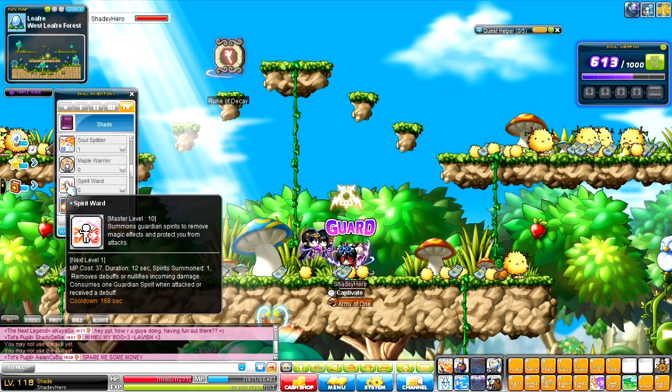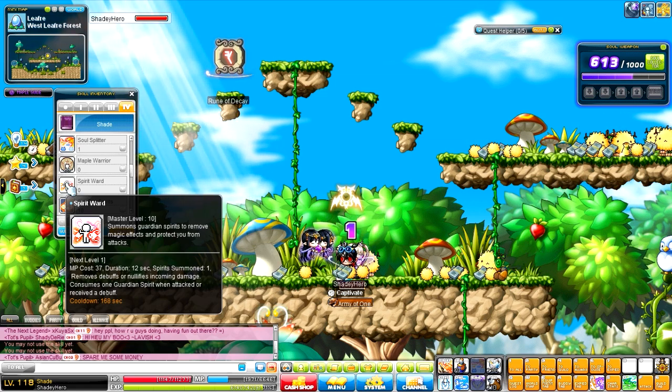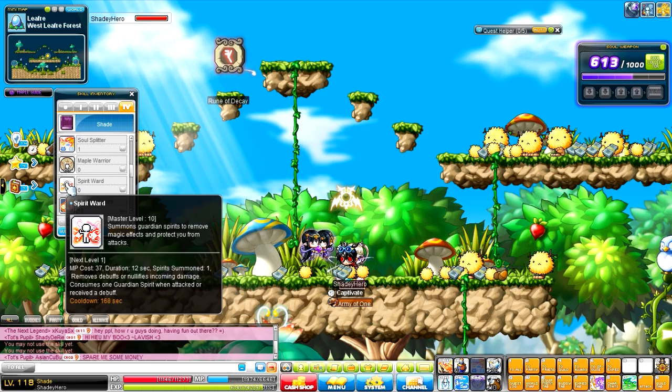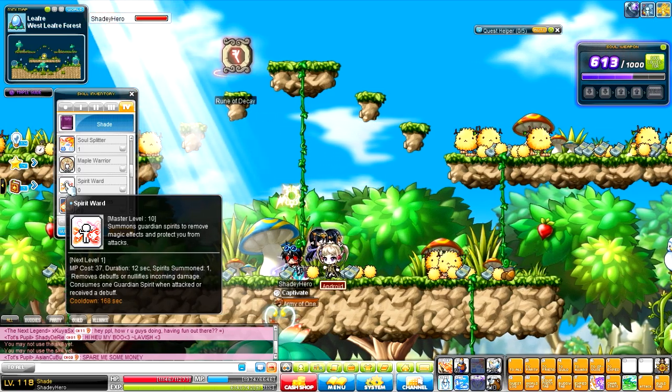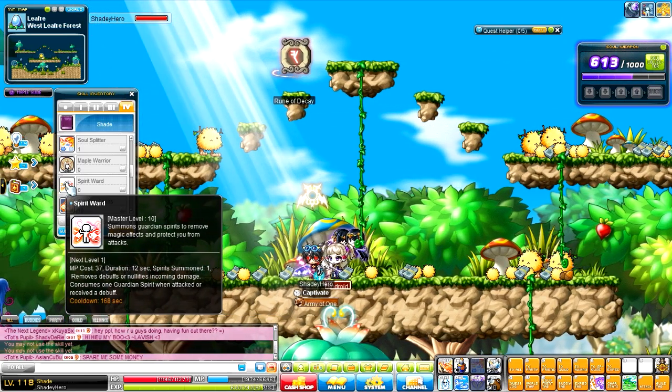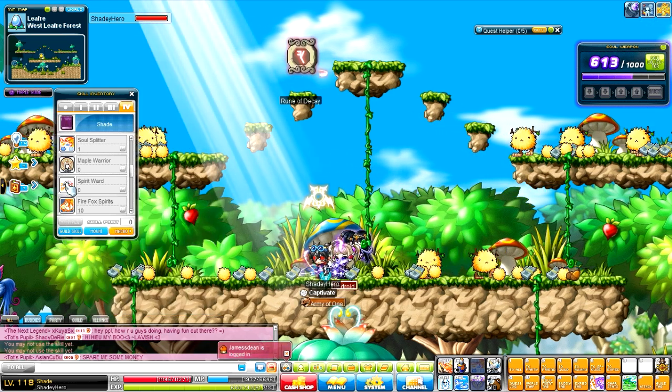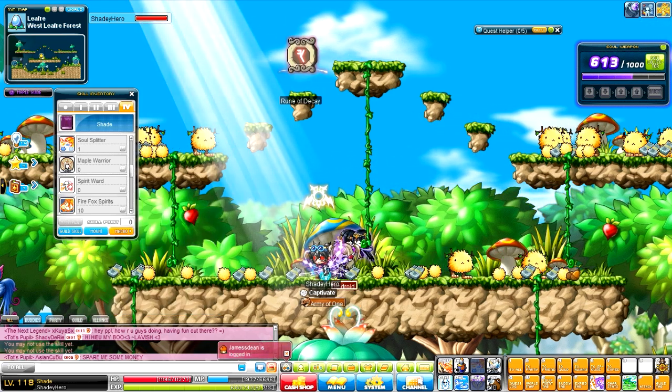You have Maple Warrior, standing Maple Warrior, and now you have Spirit Ward. This pretty much has spirits around you, kind of like shields. Every time you get attacked, or a mob tries to debuff you, one of those spirits will be taken, and you won't have to go through those effects.